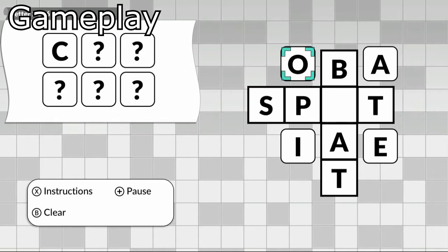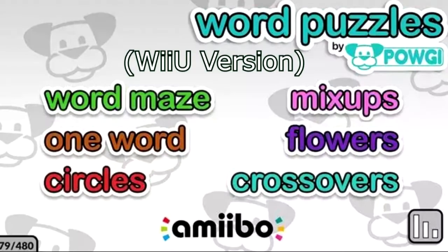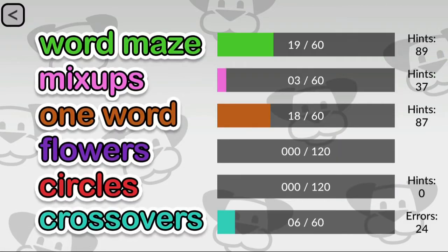Like Word Search before it, Word Puzzles by Pougie is a collection of word puzzles. Every puzzle you solve in this game involves words, whether it's a word search, a guessing game, or a word scramble. One thing I noticed is that the amiibo feature from the Wii U version is not present in the Switch version, meaning you cannot create custom puzzles on the Switch.